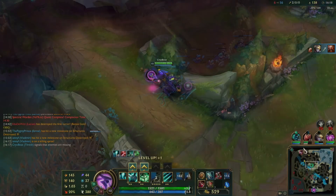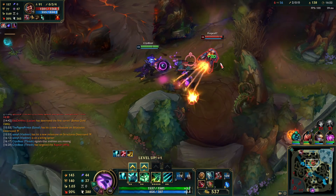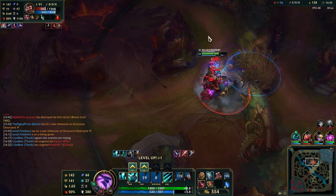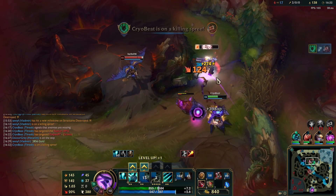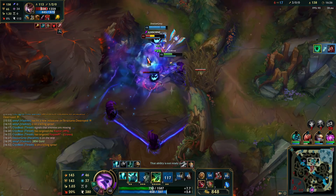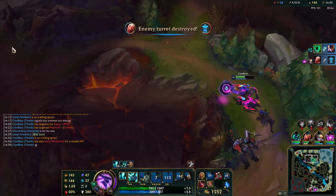After Galeforce, build either Deadman's Plate or Force of Nature depending on what resistance you need, Mercury Treads or Plated Steelcaps for the same reason, and Rage Knife when you can afford it for more damage. Maybe you'll get it before the defense items if you're ahead, and finish Rageblade later to stack up on the crit on-hit damage and doubling your soul on-hit every few auto attacks. Alternatively, build Rapid Firecannon, Stormrazer, and Infinity Edge if big crits are more your style.